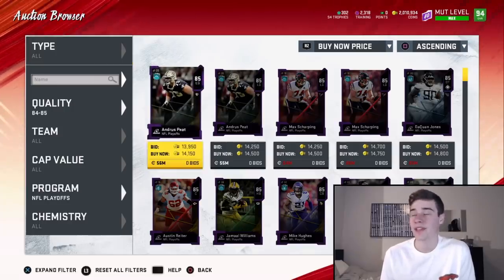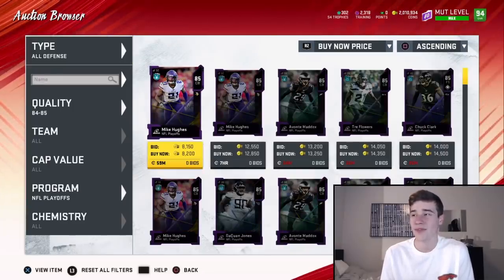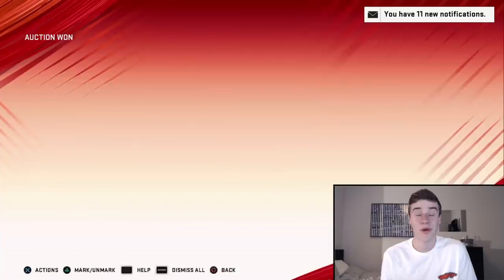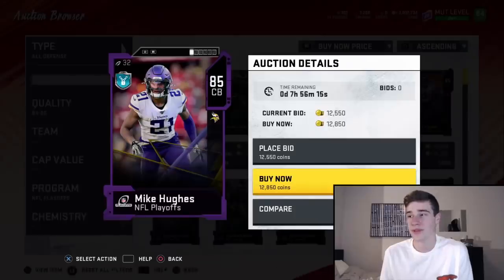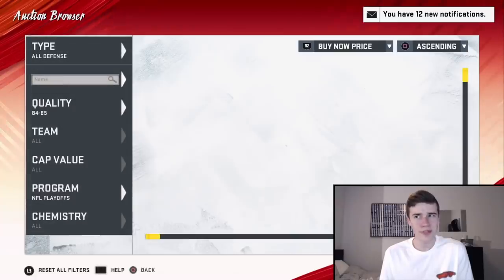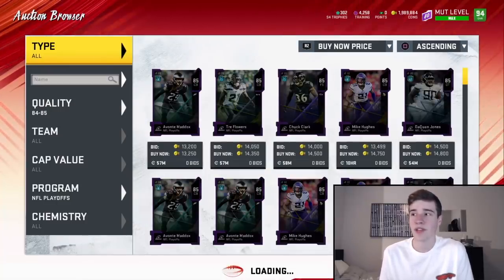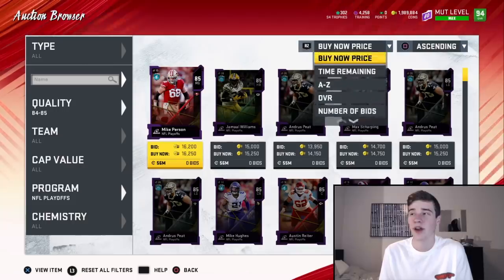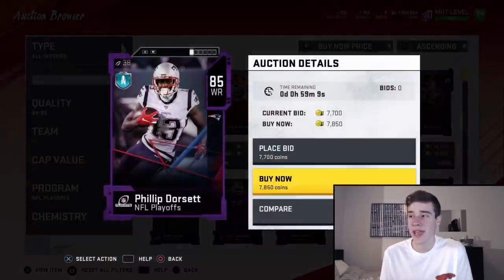Actually, I was wrong — we did have to filter it down by all defense, and bang, we find a snipe right there. That was totally my bad. I thought we were seeing all the newest cards but we weren't. So I filtered down by all offense and all defense and these are two snipes right here. Under 13k is incredible, but under 14k is basically all you're aiming for. The way you check if you're seeing the newest cards is you come here, stay on the all section, scroll to newest, and you want to see 59 minutes.